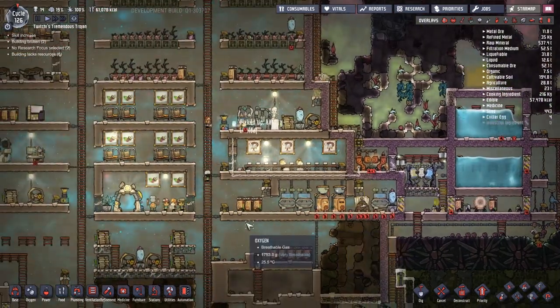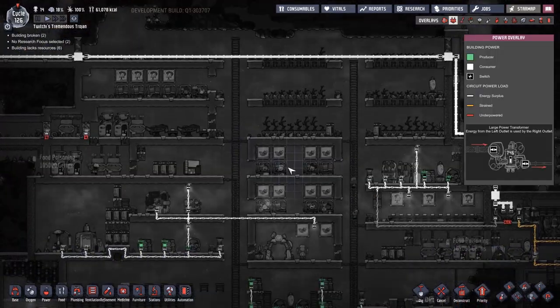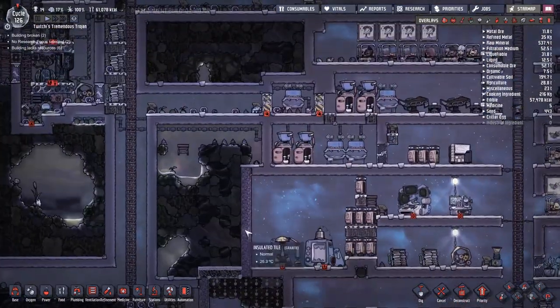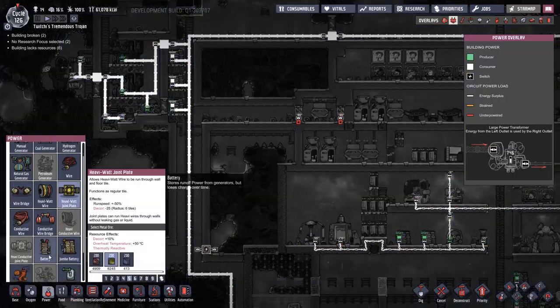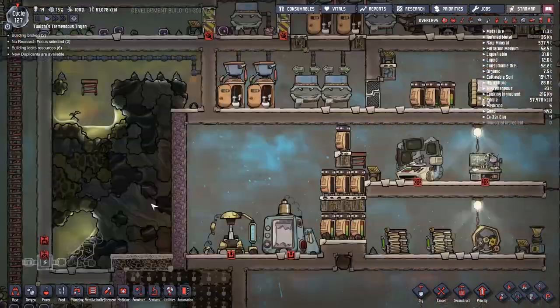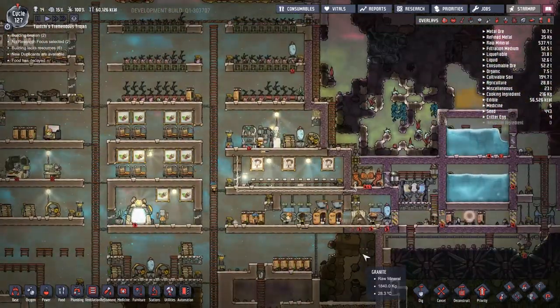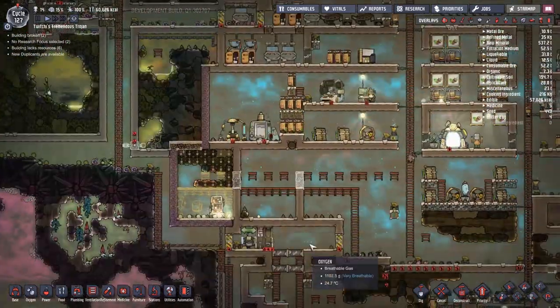You can see that at the moment my duplicants, when leaving to the cold biome, run through what I call the oven space underneath my water tanks, and that's not great. I'd like to move everything up a little bit if I possibly can. But looking around at my power systems, I've decided I definitely need a whole host of new power transformers, and there's a little space on the left-hand side of my base that'll probably work out pretty well.